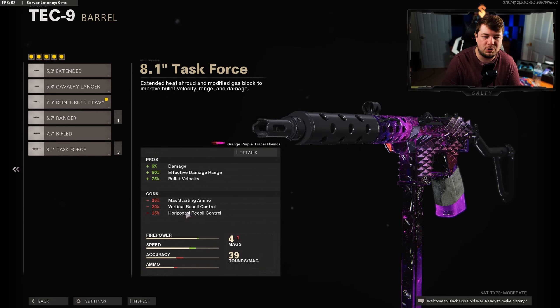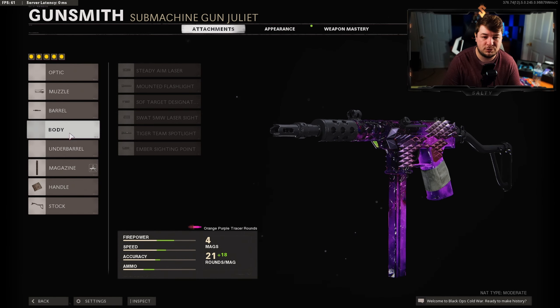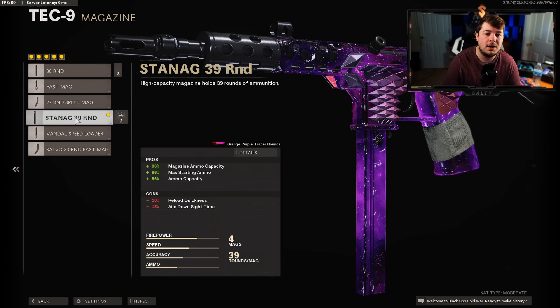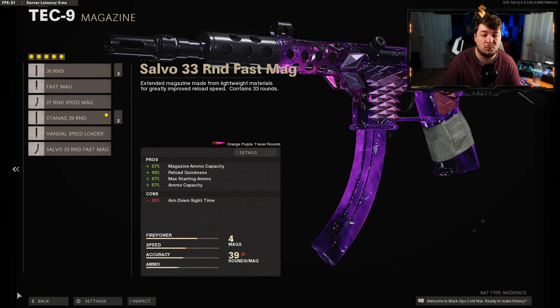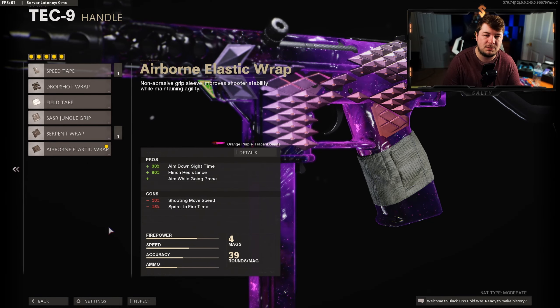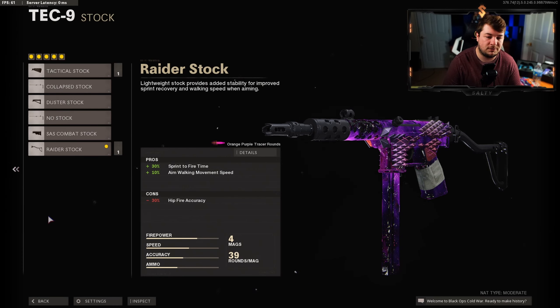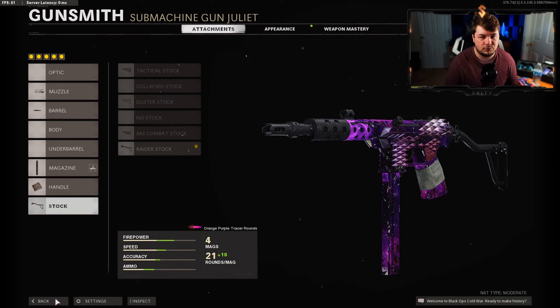I don't like sacrificing recoil control with the Task Force Barrel since damage isn't a big deal — it's already a one-burst kill. Skipping the body and underbarrel, I have the 39 Round Mag to keep aim down sight speed snappy while still having plenty of bullets. For the handle we're going with the Airborne Elastic Wrap giving 30% aim down sight speed, 90% flinch resistance, and ability to drop shot. Again with the Raider Stock giving the most sprint-to-fire speed and 10% aim walking movement speed.